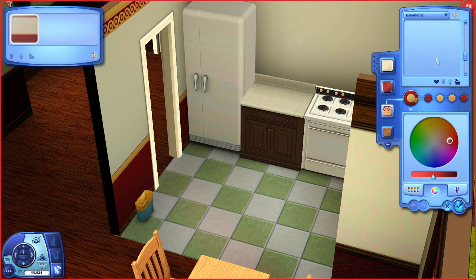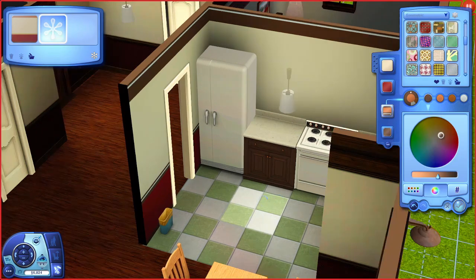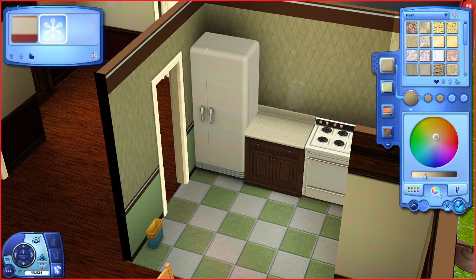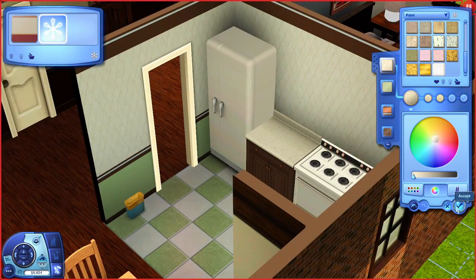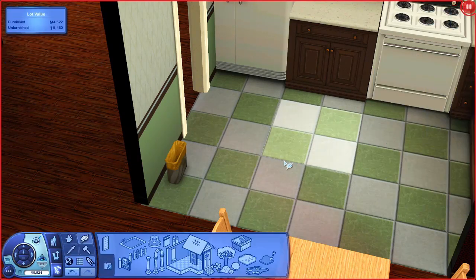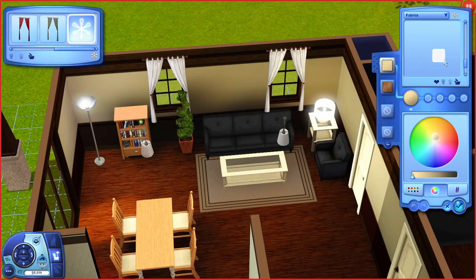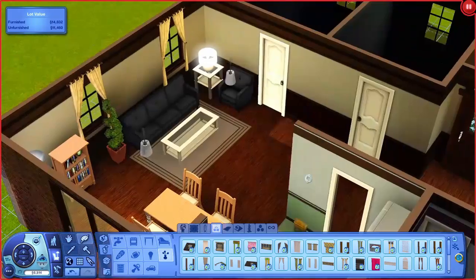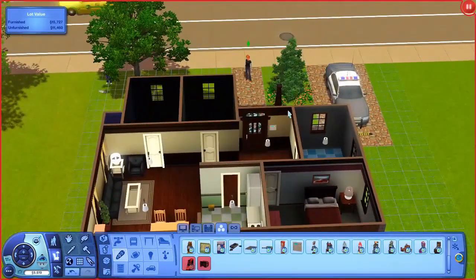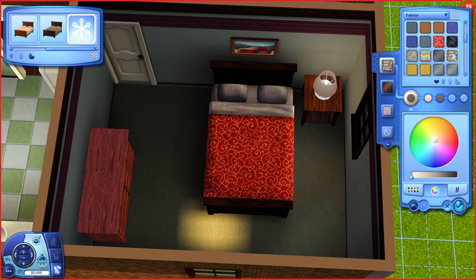Something pretty cool about the Sims 3 is how much you can personalize wallpapers. In the Sims 4, it can be tedious to find the best wallpaper, but at least it gives some guidance for interior design colors. In the Sims 3 you're really free to do whatever you want, but sometimes I need a little guidance. For the kitchen, I was happy to personalize the wallpaper — I didn't use tiles on the wall but instead a paint that looks like tile. It's a really subtle pattern but I really like it.